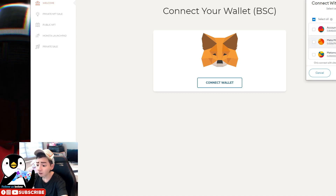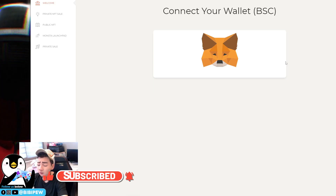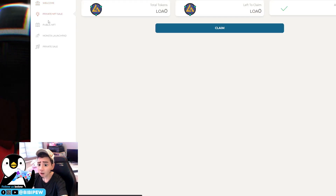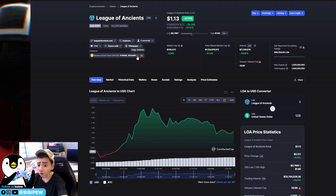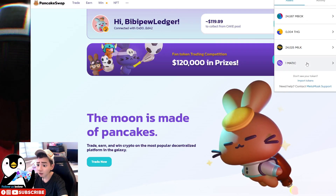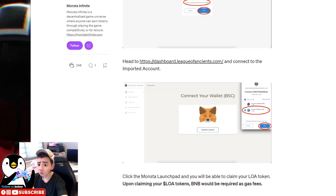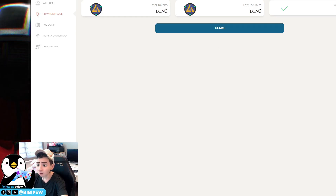I'm using MetaMask and my Ledger wallet. Once you connect, you will be able to see options for private NFT sale, public NFT sale, or Monster Launchpad. For me it will be the private NFT sale. First, you need to go here to grab the contract address, copy it, and go to your MetaMask to add the LOA tokens. You will be able to see LOA tokens here.